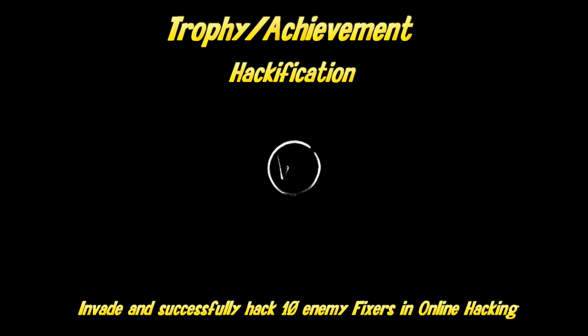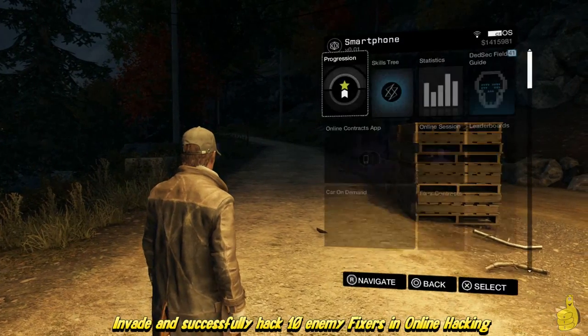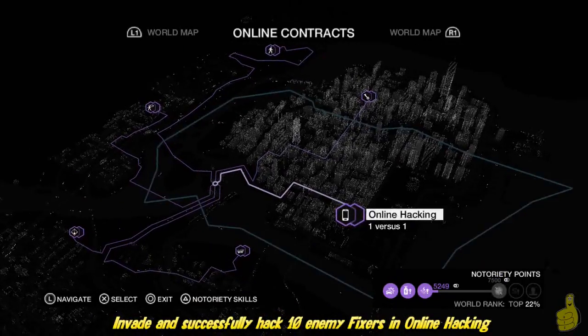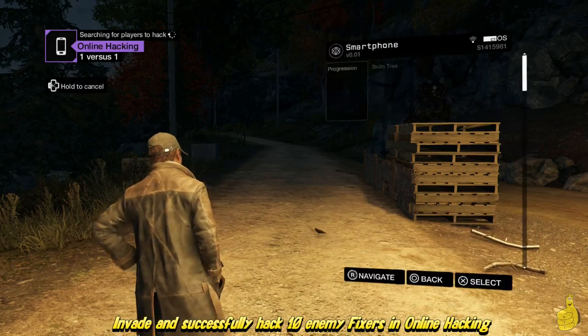By now you've probably figured out that you have a smart phone that you can access pretty much at any given time by tapping up on the directional pad. There is an app on there called Online Contracts — go ahead and select it, it's the purplish looking one. We're going to cycle around and look for the hacking request, so go ahead and pick one of those.